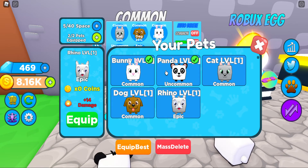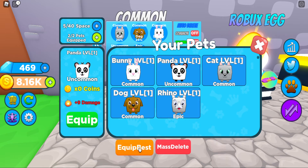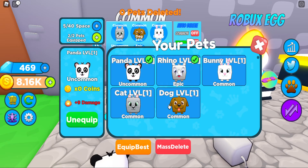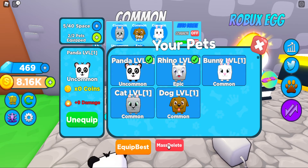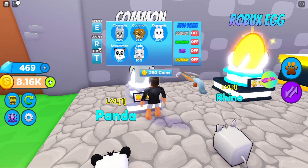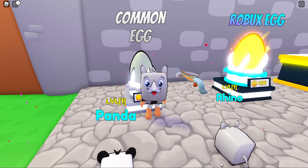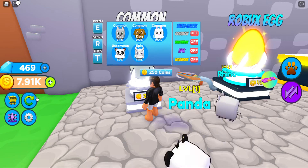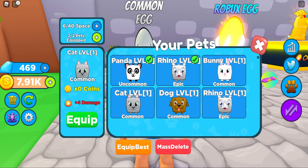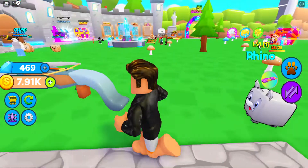Let's see how good it is - level four, 14 damage. We're gonna equip best. I'll delete everything we're not using later. Let's try to open another rhino - 10% chance - and I got another rhino first try! That is pretty insane. Now we can unequip the panda and put a second rhino into our inventory.